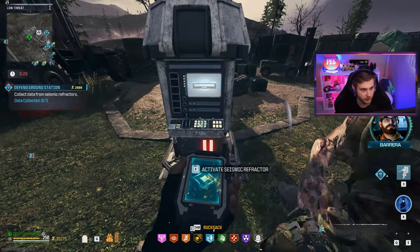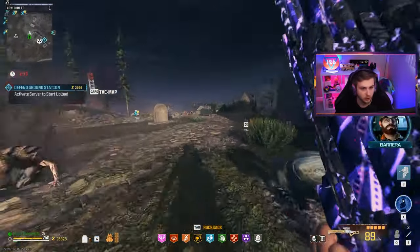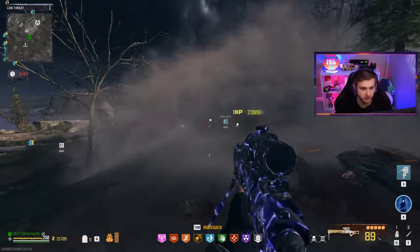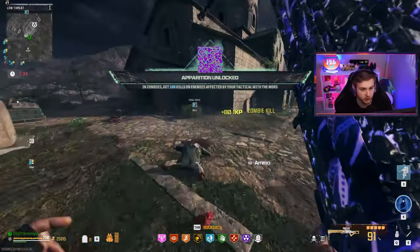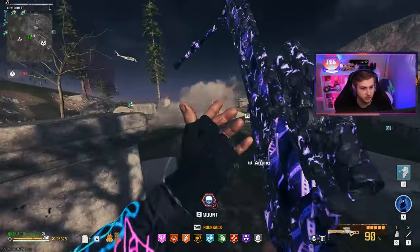You've got to activate all these reactors, then they should start spawning in. All active. All these zombies are distracted by my tactical — that should be our camo right there. That's ridiculous. This is actually going to be the gun for XP farming. This thing dominates in tier one.